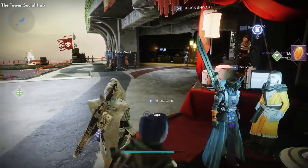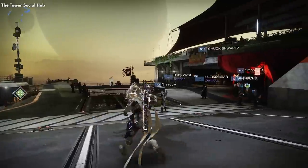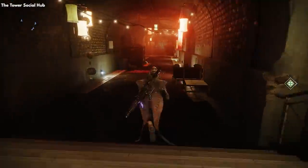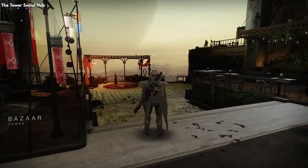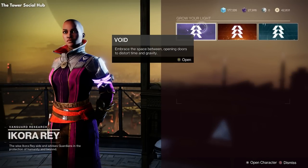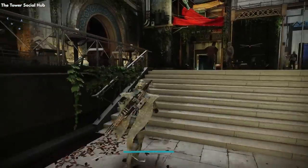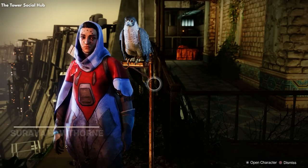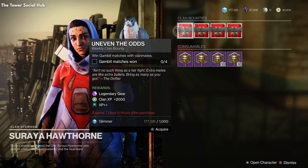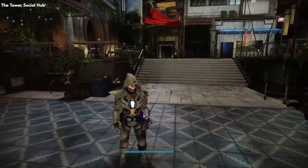So in the tower we have three sections: the courtyard here where we spawned, the hangar to the left, and the bazaar to the right. Let's head to the bazaar past Banshee and meet Ikora Ray. Loading into the bazaar, we have Ikora Ray — the warlock vanguard leader — who sometimes has new abilities and supers for you. This is where you'll upgrade your subclasses even further. Pulling a 180 directly behind these characters, there's a staircase that leads down to a couple of other vendors.